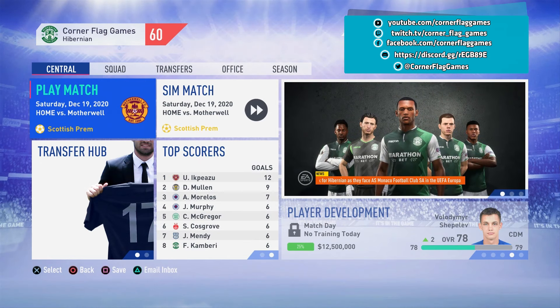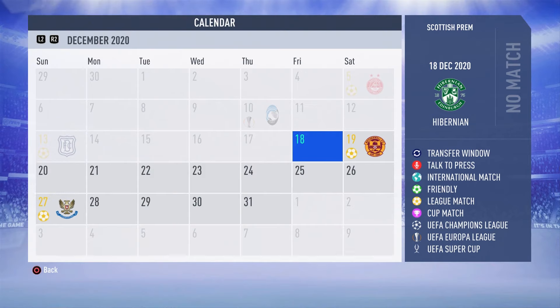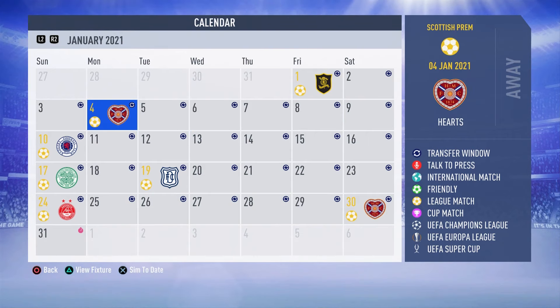We'll jump across into the calendar and see what games we have on offer. We have one game against Motherwell in the league at home, then a second one against St Johnston just over a week later, also at home. Then we move into the January transfer window with a game against Livingston at home, and cap it off with a rivals game against Hearts away in the league.